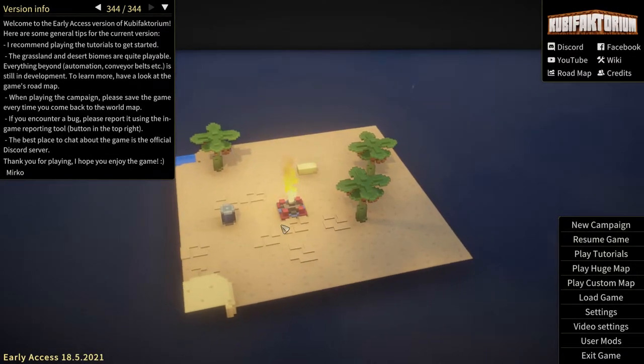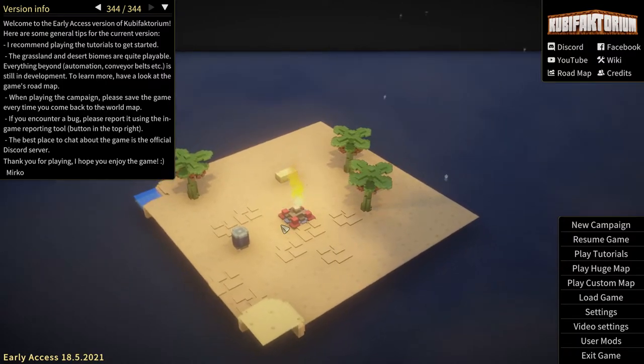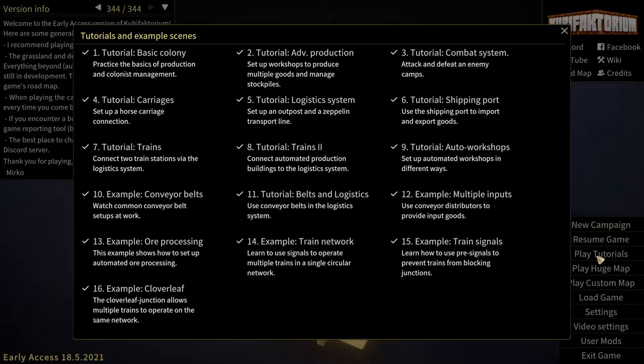Greetings, Soulswind here, and welcome to Let's Play Cubifactorium. There are more tutorials. This episode we are going to look at example 10. So we're moving into examples? Because previously we had some conveyor belts in tutorial 9, so now we're looking at some examples of the conveyor belts at work.